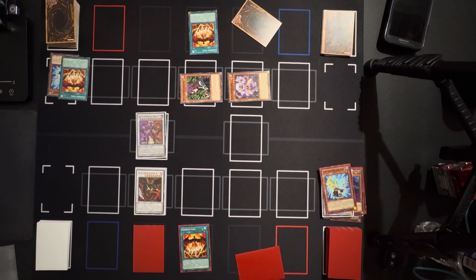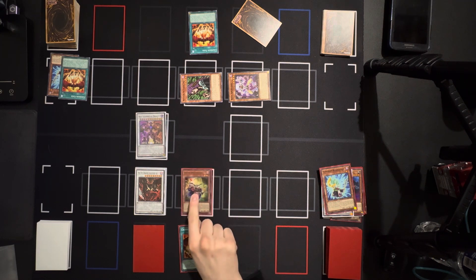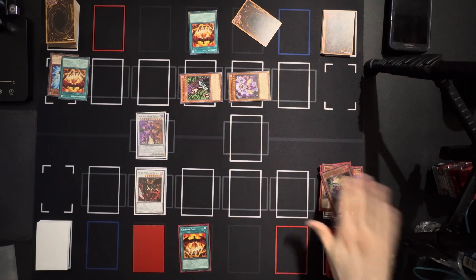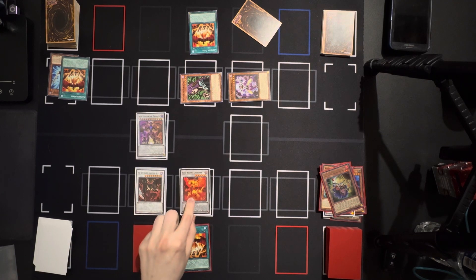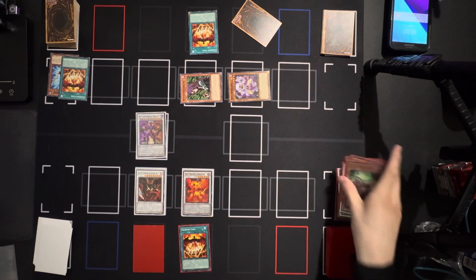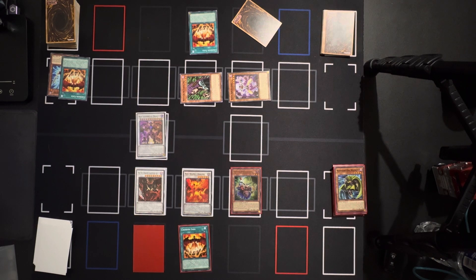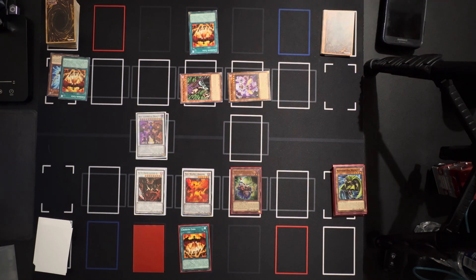I draw. I'm gonna special summon Vision Resonator, then special summon Wandering King Wildwind. These two together synchro summon Red Rising Dragon. I use Red Rising Dragon's ability to bring back Vision Resonator, and I chain Vision Resonator's effect to add my Absolute Power Force.